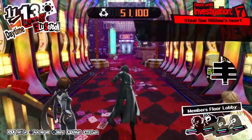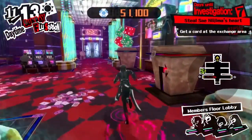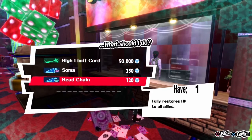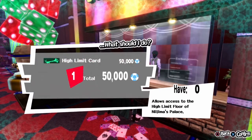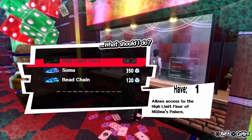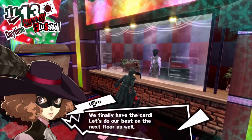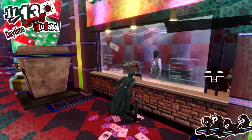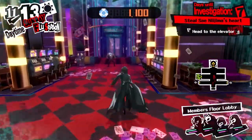You can explore this section of the palace a bit more, or you can just head straight to the desk to continue the story, which I really like. Let's get the high limit card. Right, so now it's time — now we can head to the elevator and move on to the next floor.